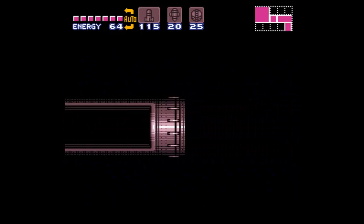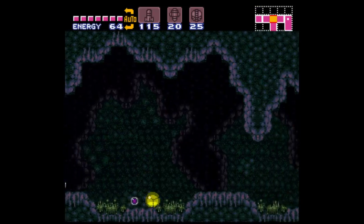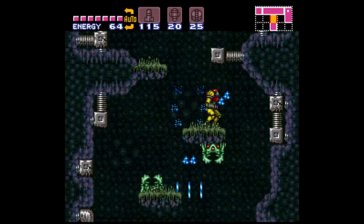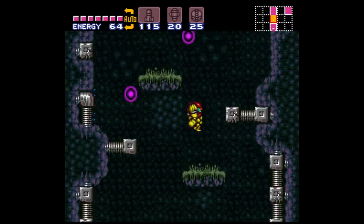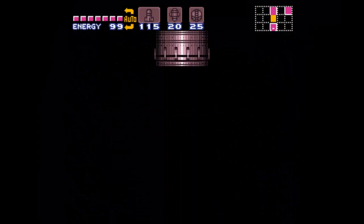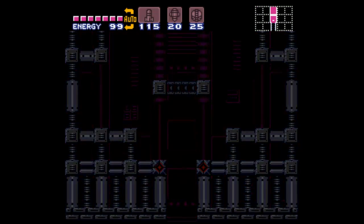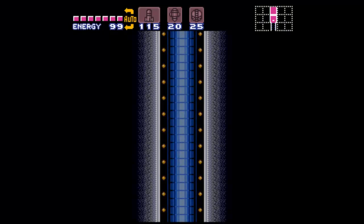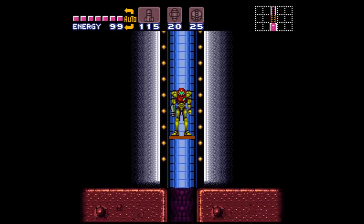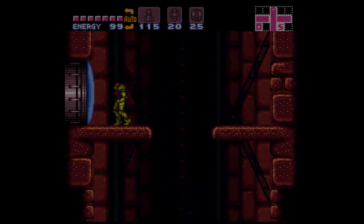In the GBA Metroid games, if you Shine Spark into a slope like that, you continue running and then you can recharge the boost. Apparently that is not the case in this one. The GBA games don't explain that that's an ability you have — you're expected to have played this game first. So the fact that they introduced a new mechanic to that just seems weird to me, because I don't know why they would expect you to figure that out. I guess just through experimentation, but it's kind of iffy.